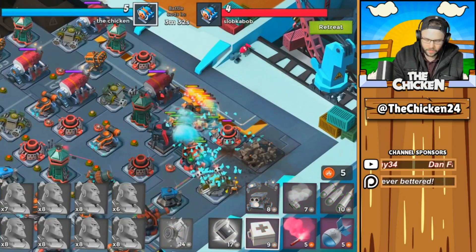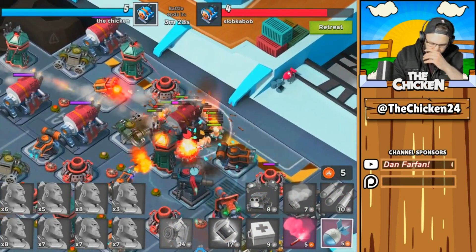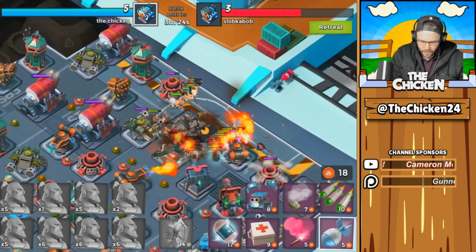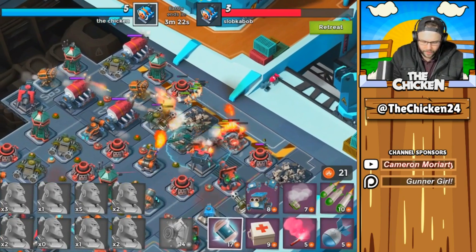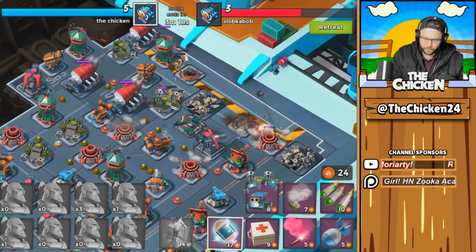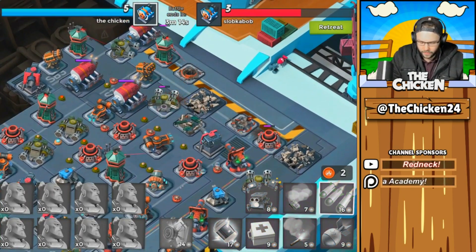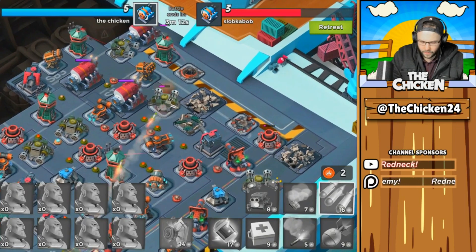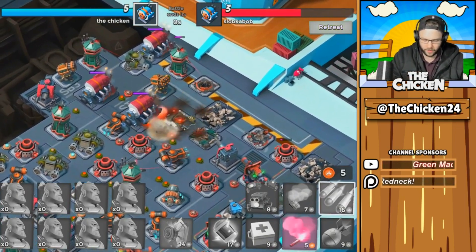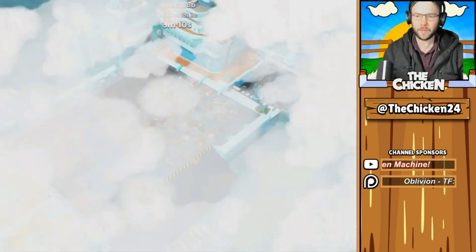Let's go with the medkit over here — we should be able to clear out the second one. I'll let them just kind of run wild from here and get a little bit of damage done and get those extra destruction points. Let's go. Barrage on this machine gun — just barely took it down. All right, we'll take that.